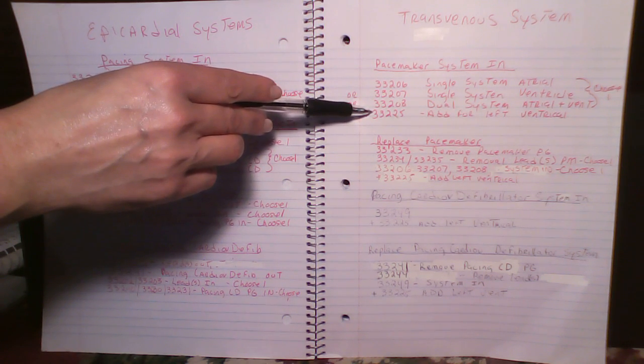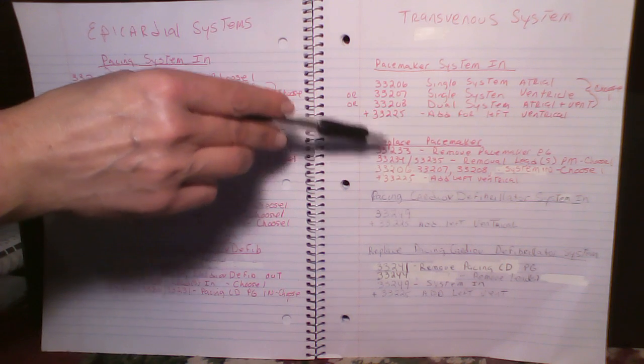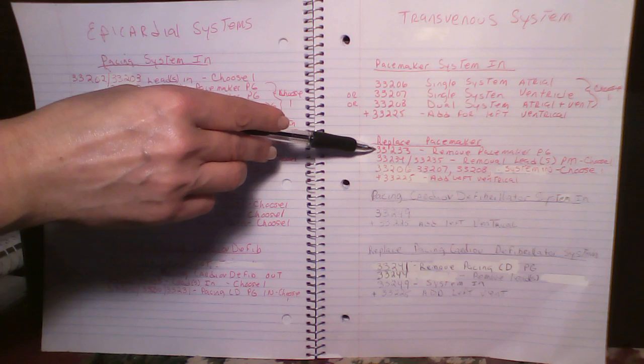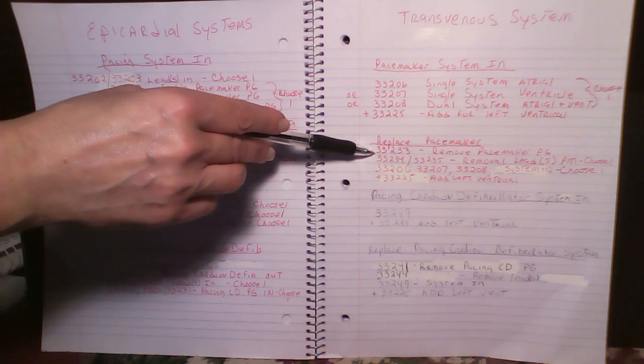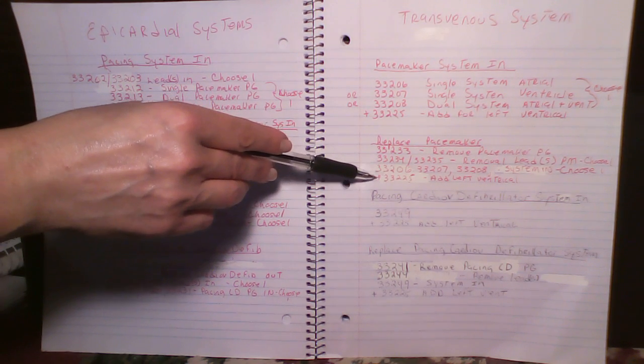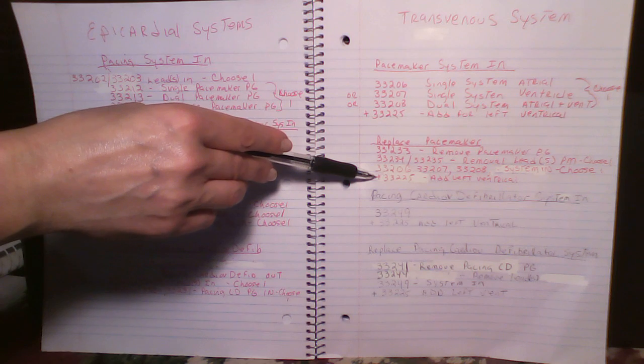The only time you have an additional code is if left ventricular pacing is being added. You get to code the pacemaker coming out and the leads coming out when you're replacing it, then one code to put the system back in, and the add-on code 33225 if you have left ventricular pacing.